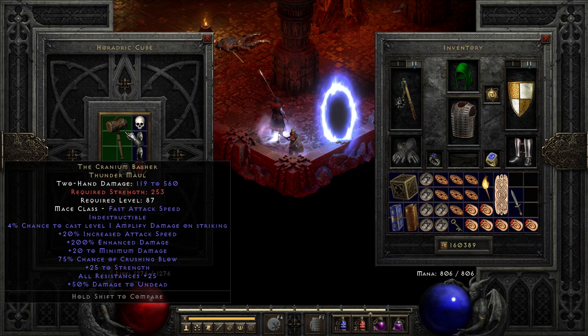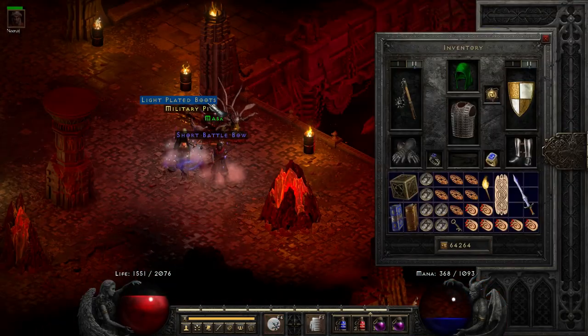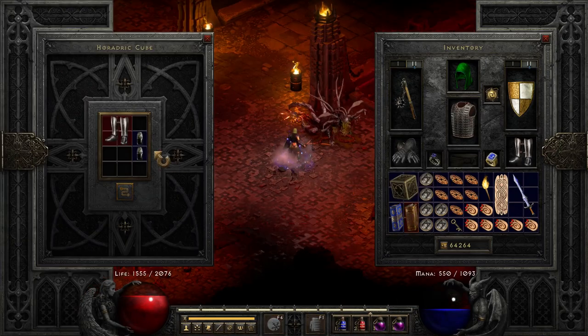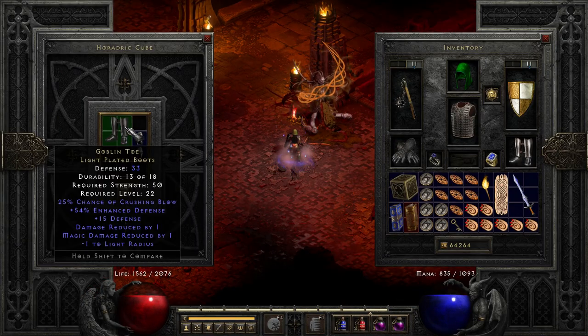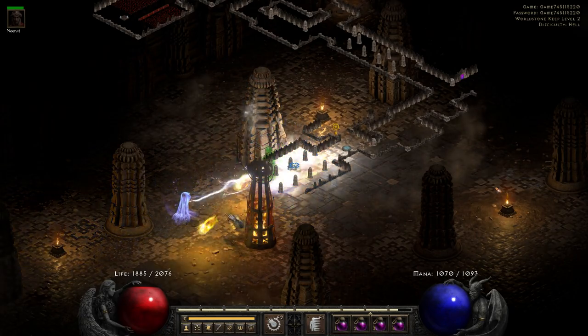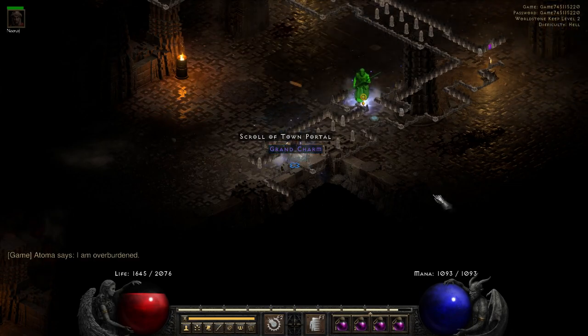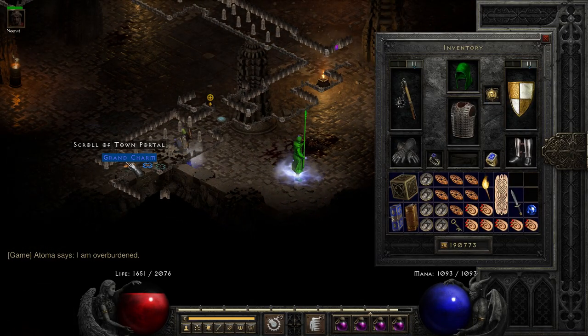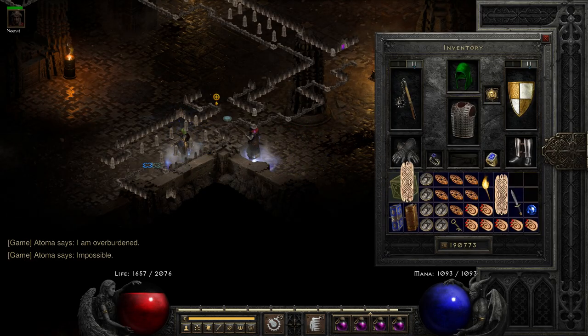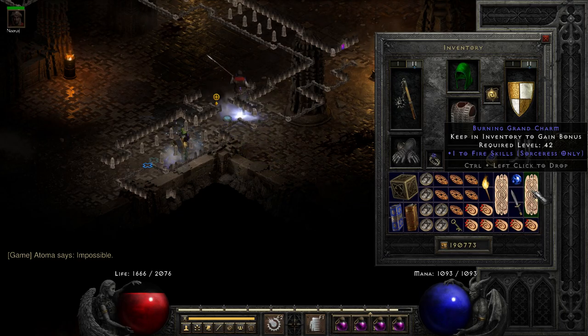This item is extremely hard to find. Of course an ethereal one would've been great, but I'm grateful for this one — I don't think I've ever found it before. A few moments later, we get Goblin Toes from Bael. Paired together with the Cranium Basher, we get a total of 100% crushing blow in just one run and only within the space of a minute. We also get a nice skiller — it gives 1 to fire skills for sorceress.